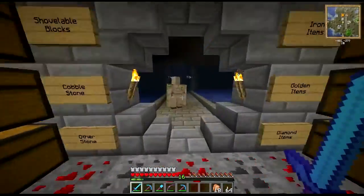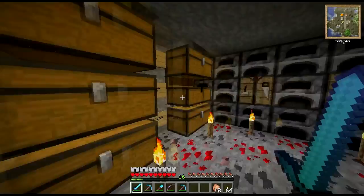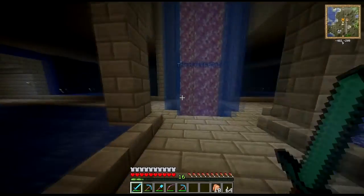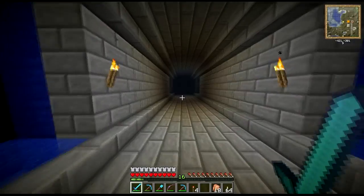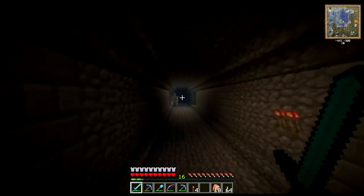Hello guys and welcome to another episode of Expedition Minecraft. The plan for today was the cocoa bean and vine farm - let me show you. I need to make sure I have those on my hotbar. Oh, there's already one there.